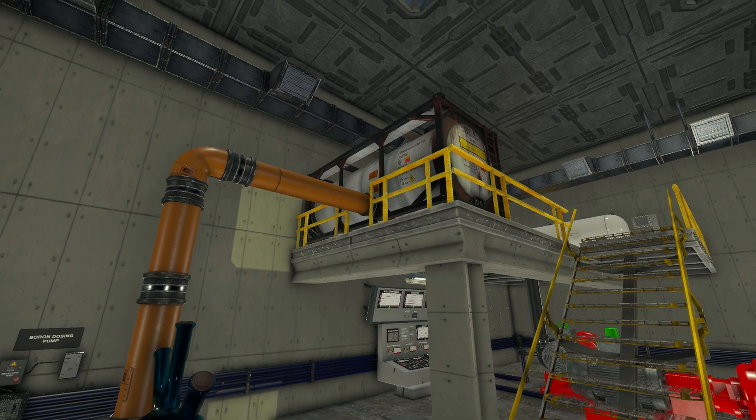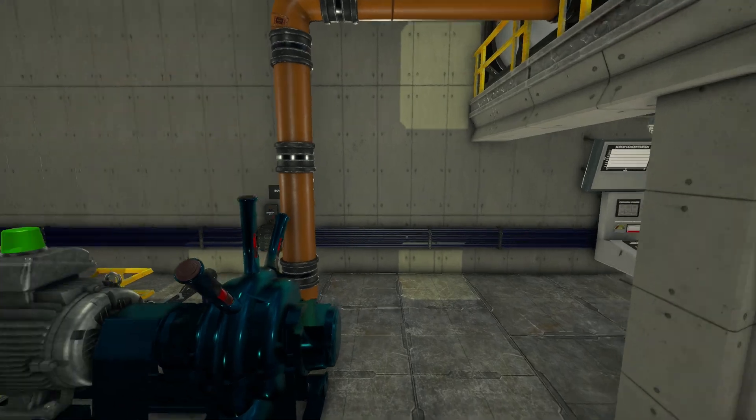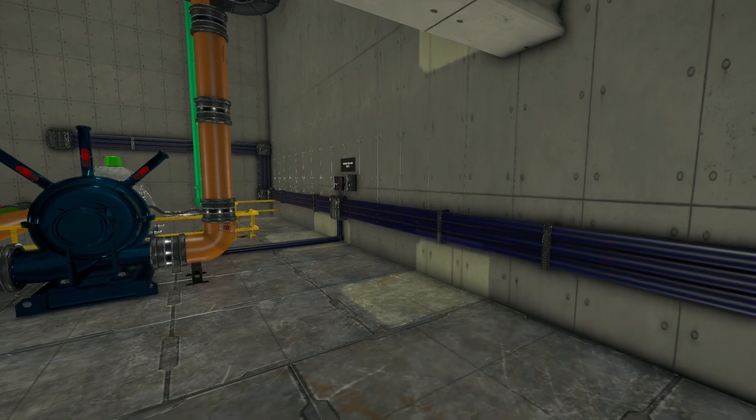That's where we are now. We've got our boric acid in the tank, we've got sodium hydroxide, water, and all that sorts of stuff. Our boric acid pumps right there. New control panel, lots of stuff.